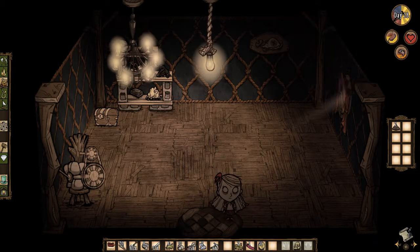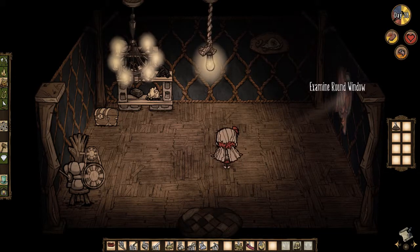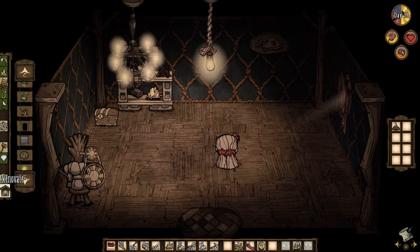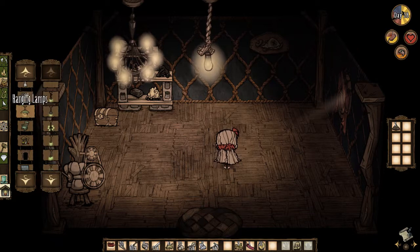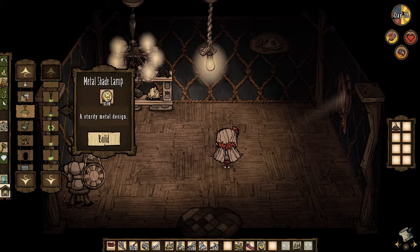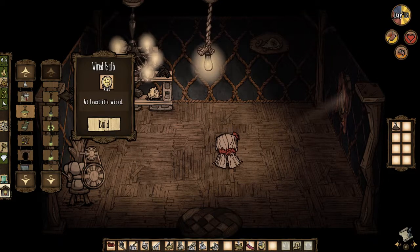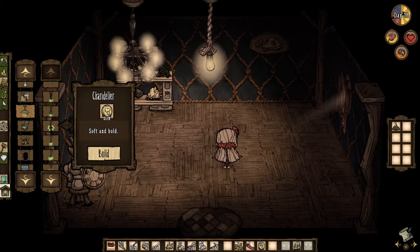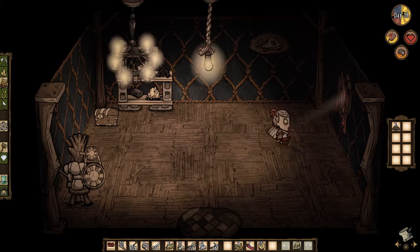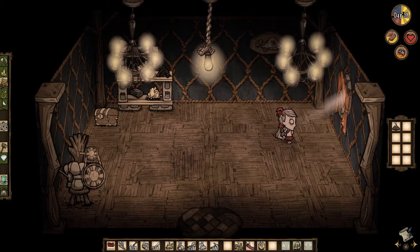There's still a little light coming through, so I'm going to try to set us up with another light because we don't have a lot going on in here. We might as well make it a chandelier since we've already got one on the other side. Now our whole house is lit up — how wonderful!